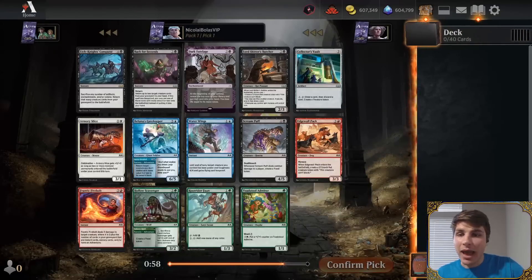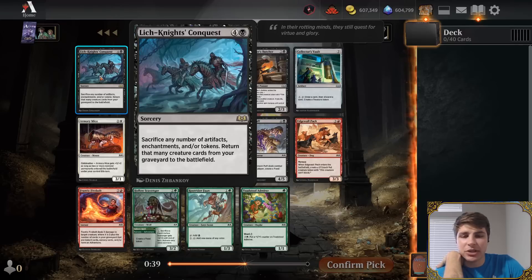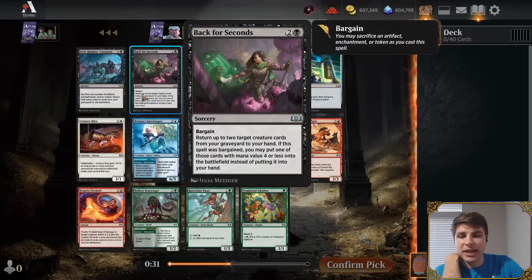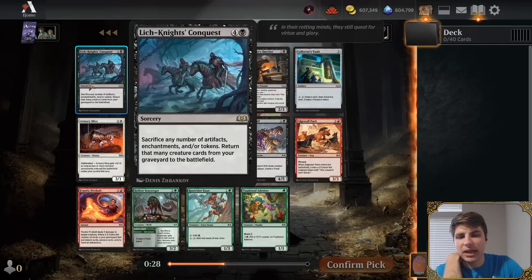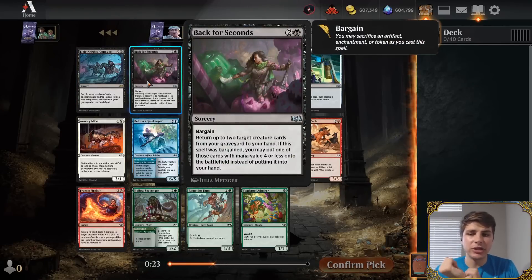Our rare is a very interesting one — if we can get some artifacts and other tokens in play, we can sacrifice them to return a bunch of creatures into play at once from our graveyard. That's pretty cool, because if you can stock your graveyard with stuff, that's a really powerful thing to do for 5 mana. But it does require a lot of setup, so it's maybe not as strong as just getting back a couple of cards. If this was 'bring back 2 creatures,' it'd probably be better.